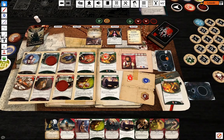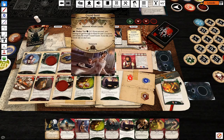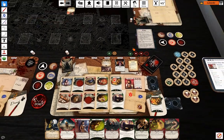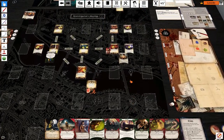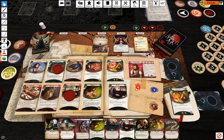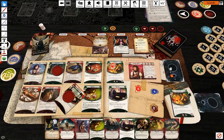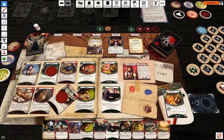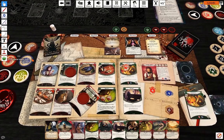So what I'm going to do is attack using Knuckle Dusters. I'm at one against three — going to use Drawing Thin to draw two cards and take the test. That's something I'm going to cancel using Eucatastrophe — two damage.